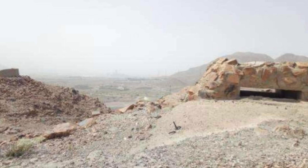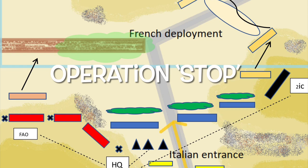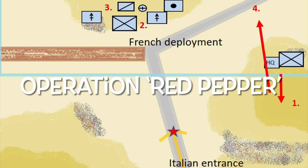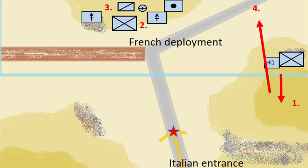Here is the Italian plan, Operation Stop. It was geared to basically surround and trap a retreating French unit with a lot of COA for contingency — a well-executed plan. The French plan, Red Pepper, was based on a defensive position. But they also occupied the hill at the Italian entrance point, which is a further surprise for the Italians.